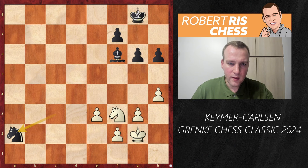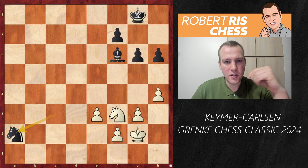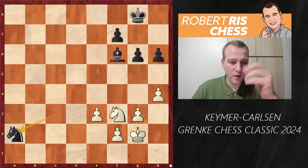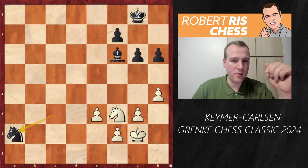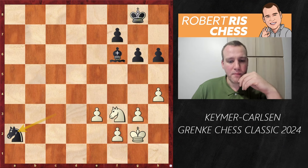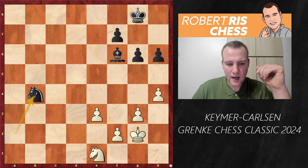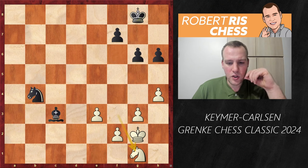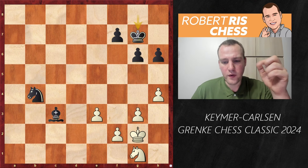Rooks come off the board. Does Black have winning chances? That's not even the question — it's clear Black has winning chances. The real question is whether White can survive, because with only three pawns left on the board, if White can trade them all off it's a draw. Black needs to be very careful in extending the advantage. First: Ne1, Nb4, the Black knight gets back to the center. Bc3, Ng1, and over the next few moves Black is trying to improve his position.